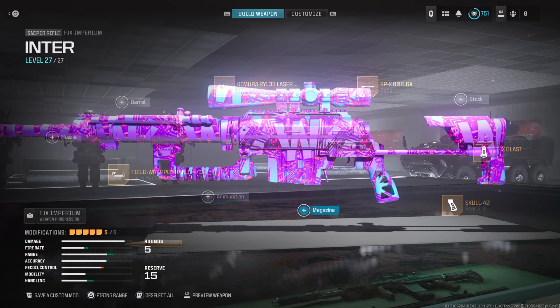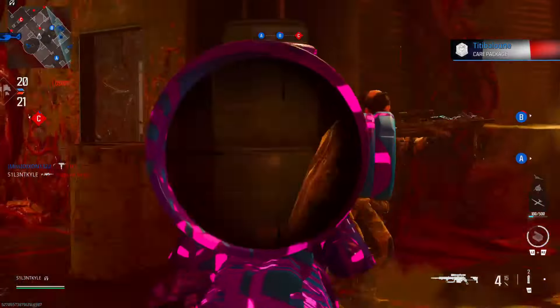We're using it on the Intervention today. I do not know what's going on with the menus — this literally just started happening. This is the class I've got with the Intervention. If you wanted to, you could take off the rear grip or carry handle for a suppressor or a magazine, but that's pretty much it. These are the perks I was using today. Enjoy the video.